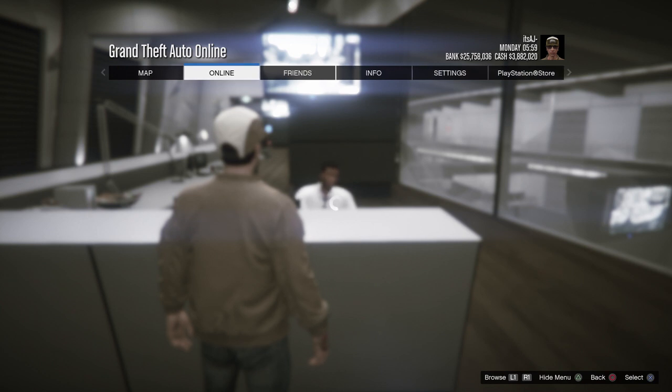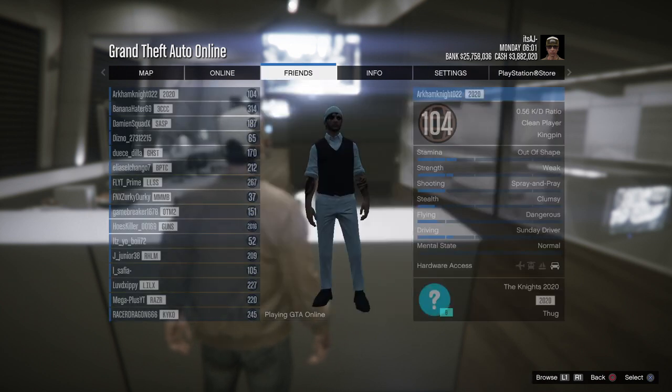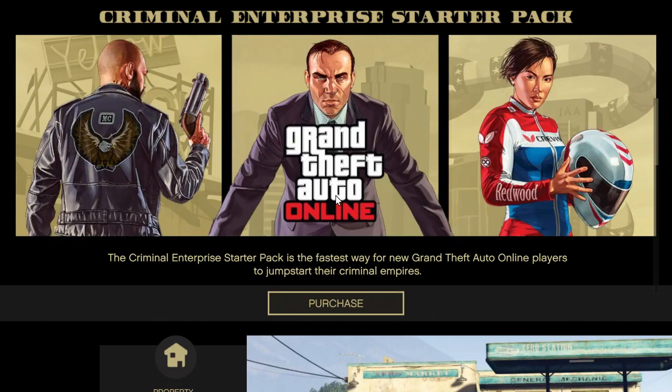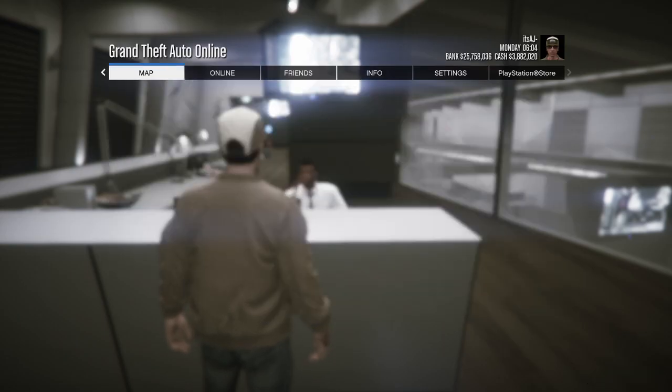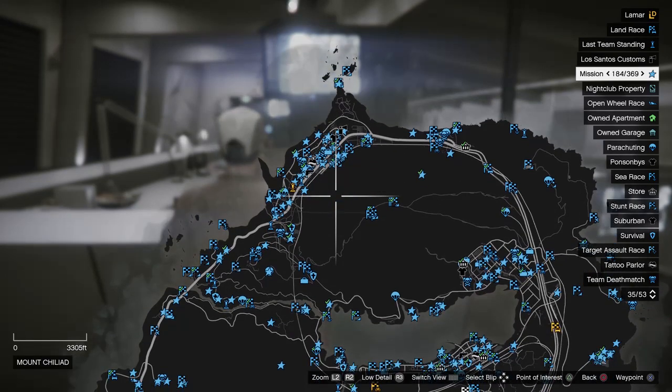Once you're in the interaction menu — which shows in the top left — you'll see it was scrolling, meaning you were pressing right on the d-pad a lot. From here, go to Online, go to Criminal Enterprise Starter Pack, then back out of that. It works more often for me when I do it that way.